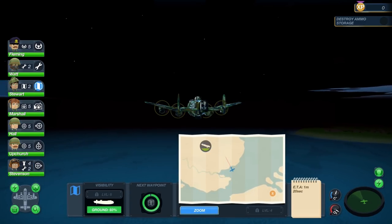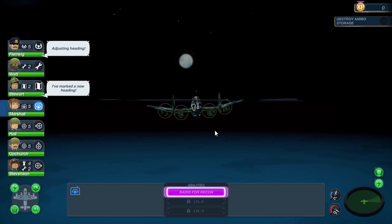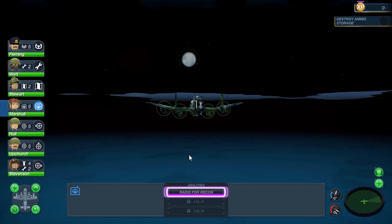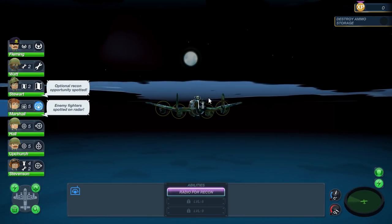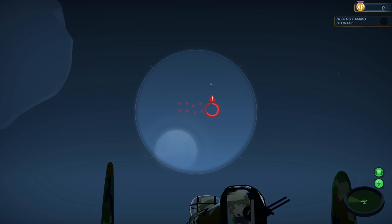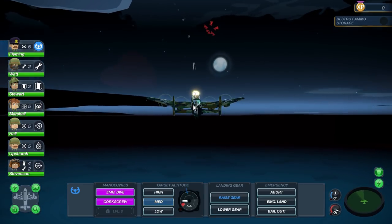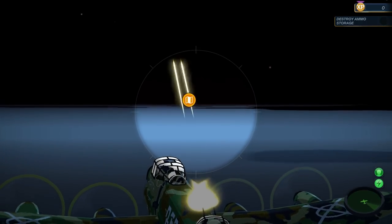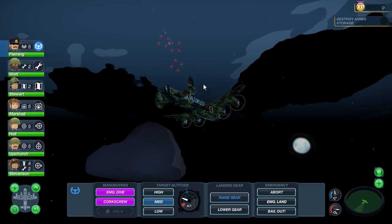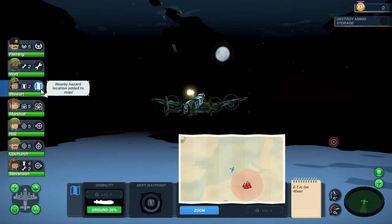And what sucks is my navigator. We've got another spot over here we can head to. We're going to radio for recon — it's another ability that my radio person got to upgrade. Enemy fighter spotted, optional recon available. Let's raise to medium altitude and see if we can take these enemies down really quick. Nearby hazard location added to map. Oh boy.